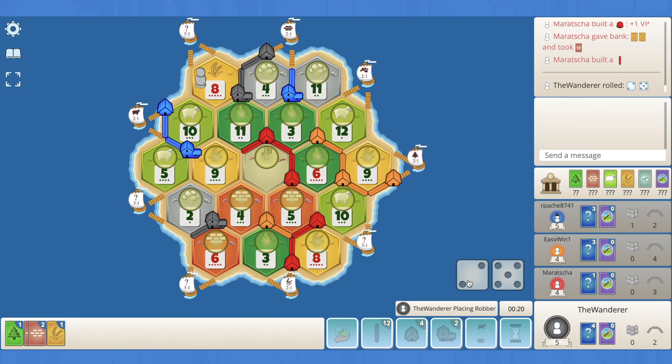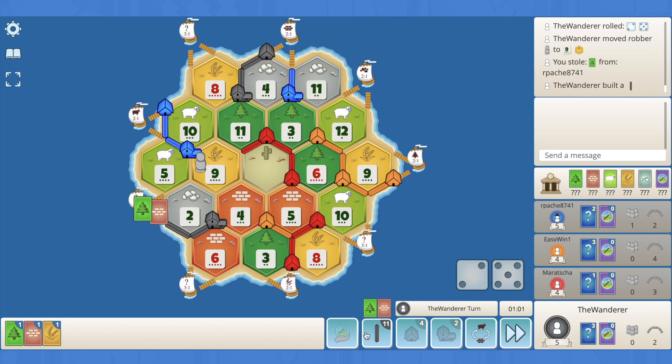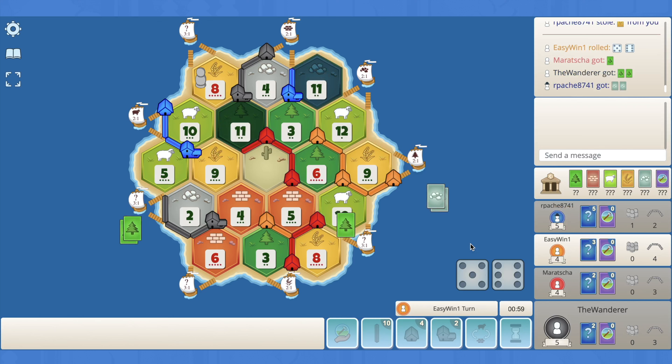Red 2-for-1s for brick and drops another road — they must want this 9-4. I should definitely be blocking blue here on their wheat. We get a wood — that's perfect. Let's drop two roads to the 5-2. Then blue rolls a seven and we get blocked on the 8 again — we'll lose our wheat, which is a little frustrating.